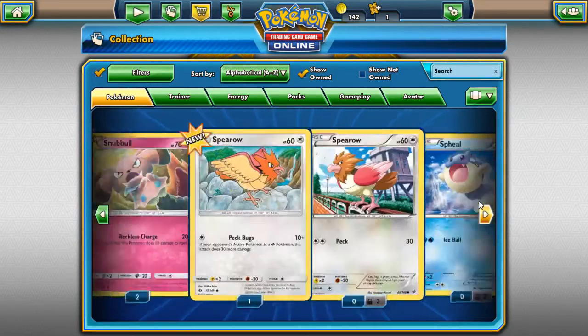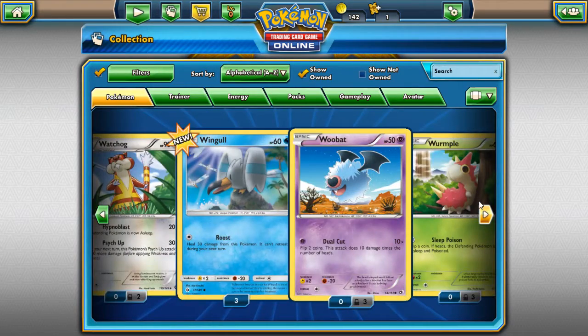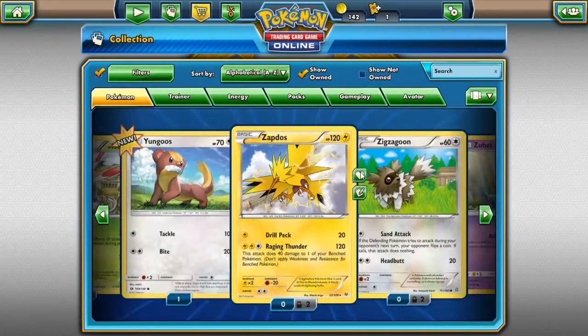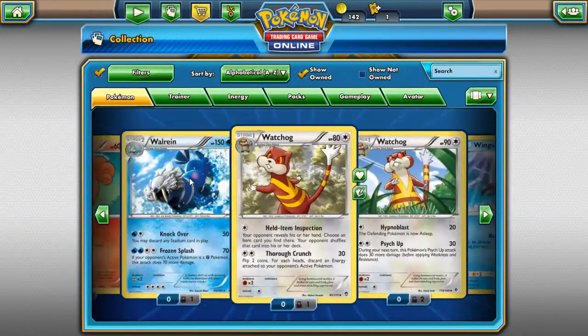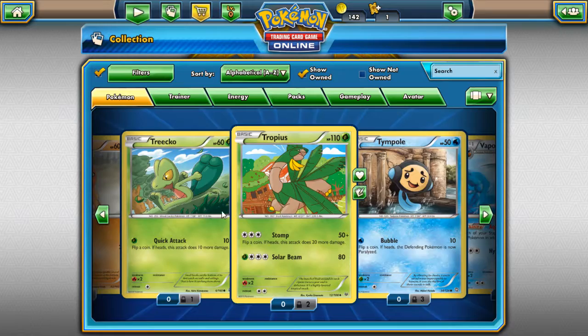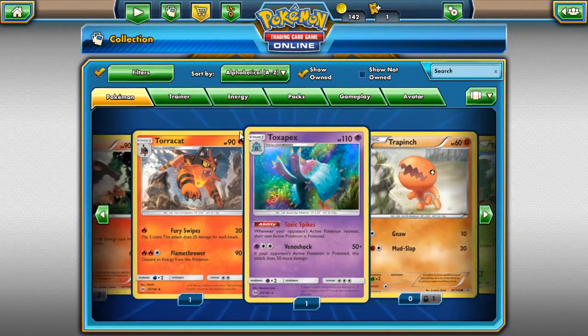Let's see what the first card was — it is a Zubat. I'll put you up for trade, okay? Actually, these are locked — I'm not putting this up for trade. I'm not putting Torchic up either.